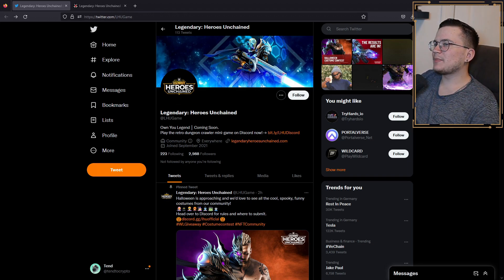They want to create an NFT based on the IP of their already existing blockbuster game, Legendary Game of Heroes. They've made games at EA, Disney, Marvel, Zynga, Activision, and more. Their studio has raised 46 million dollars in funding to help bring a world-class gaming experience to the blockchain. So let's hop over to the site to find out more about this project.